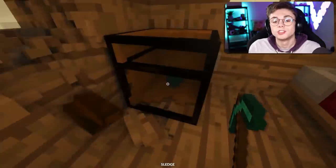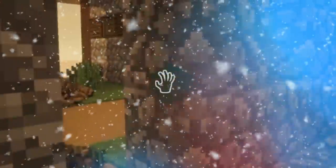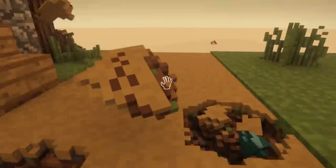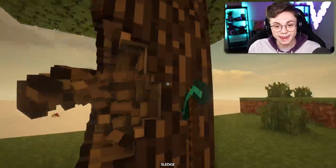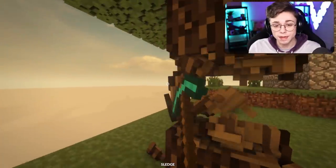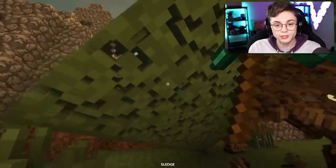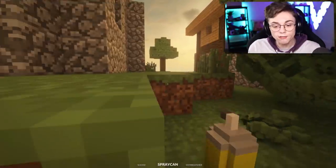Oh my god guys, we have found diamonds! I will now make a hole and put the diamonds in the hole so that I will save it for the winter. This game is so good. All right, just gotta collect some wood — screw all these villager houses. I'm making my own house, just gotta knock over the tree. Yeah, just knock over the tree, it'll be fine. So satisfying, put me on TikTok already — a million views.